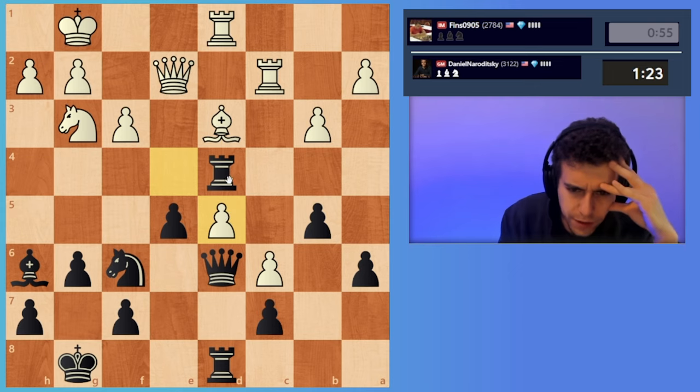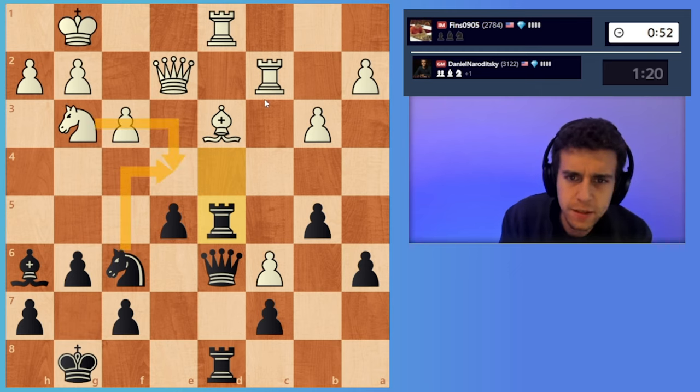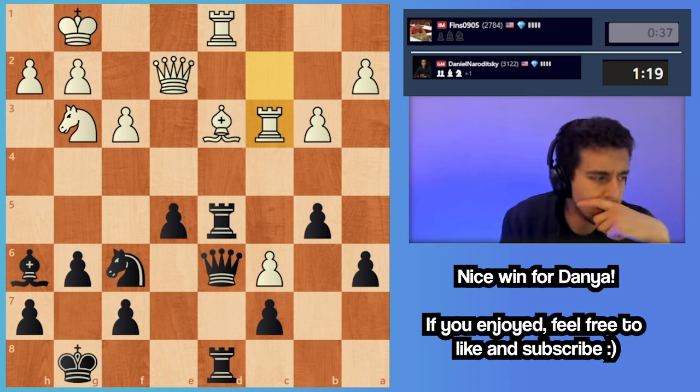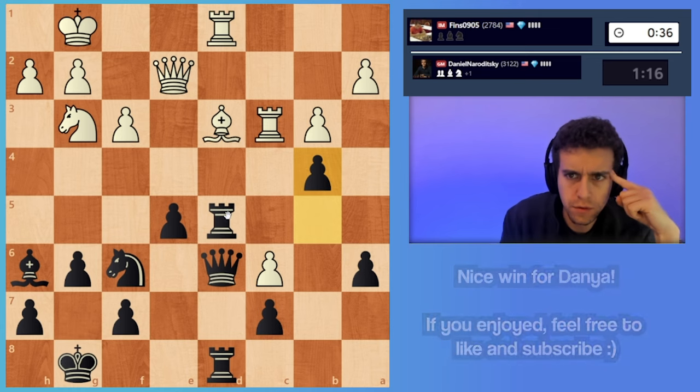I can also play queen d5 — which of these is cleaner? Probably rook d5. Knight e4 takes. Rook c3, b4 wins. Okay, it's over — I think if he loses his bishop. d4. That was a nice game.